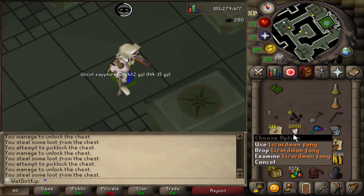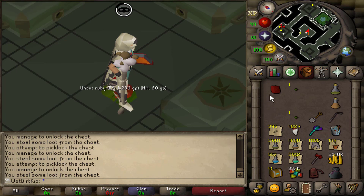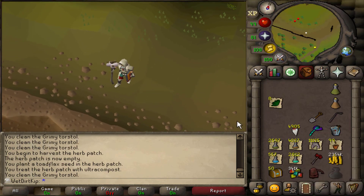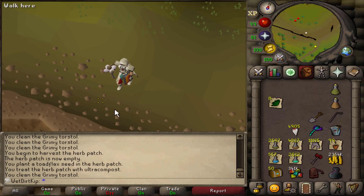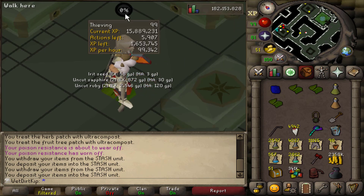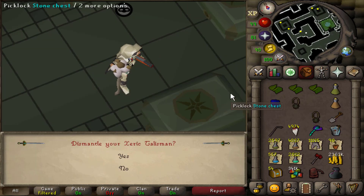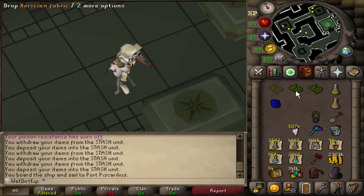There is 3,000 fangs now. There's 4k fangs now - the final stretch begins. Once we put the cactus spines in the bag our cactus spines are now equal to or above our coconuts, so we are set - no more cactus runs. It looks like we have a virtual thieving level - there's 101 thieving. There it is - the last Xeric's Talisman that we need. Let's dismantle it, and we now have over 5,000 fangs that we need to build the mounted Xeric's Talisman.